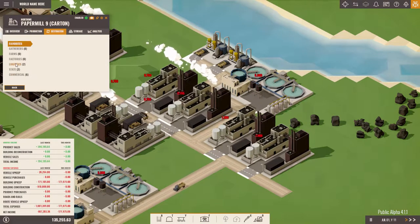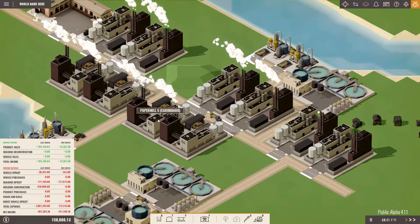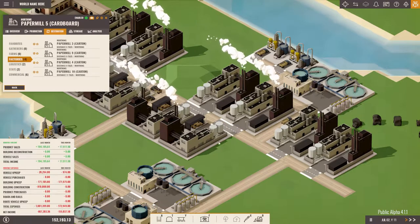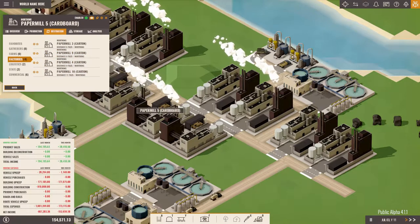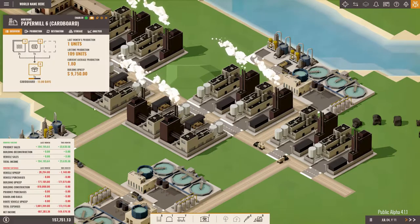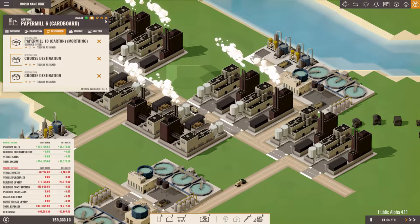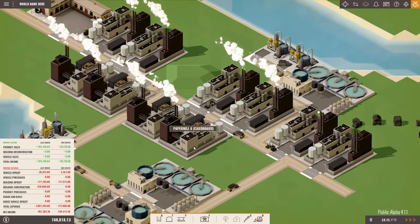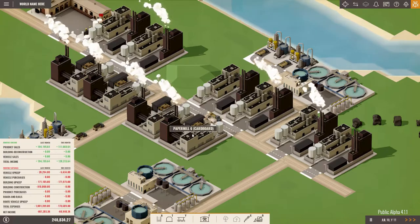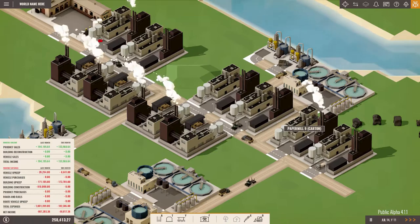The same for you. We will take the supply from here, so you will no longer send here but will send to paper mill 9, and you will send to paper mill 10. So now we have six of the cardboard factories and four of the carton factories.